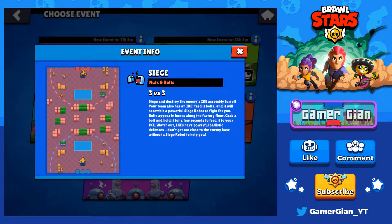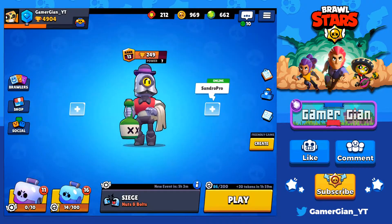Barley is really really good because you can just start spamming a section where there's a bolt, then go ahead, get in there, get the bolt, get out, and just really have a lot of control in the middle with Barley.